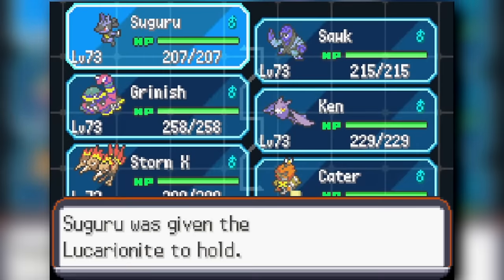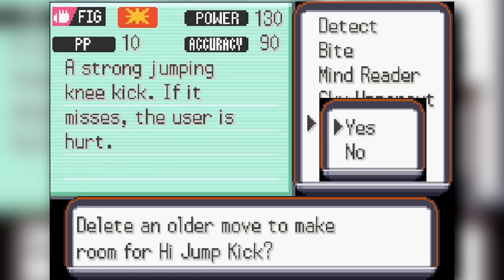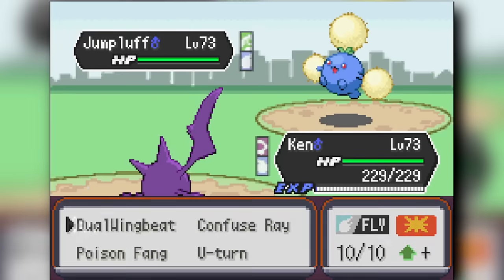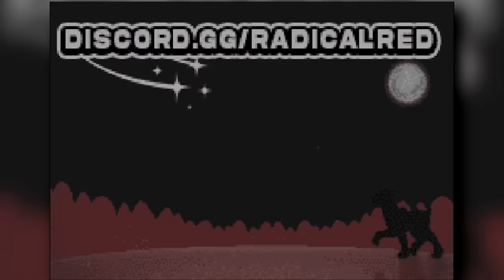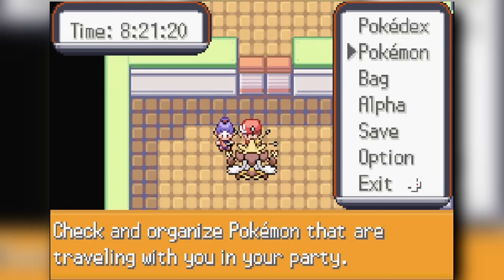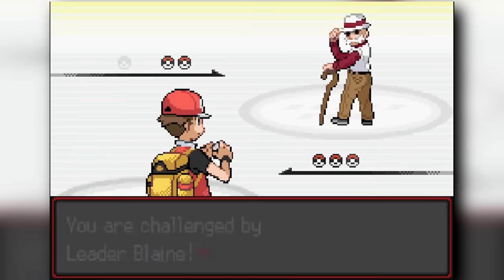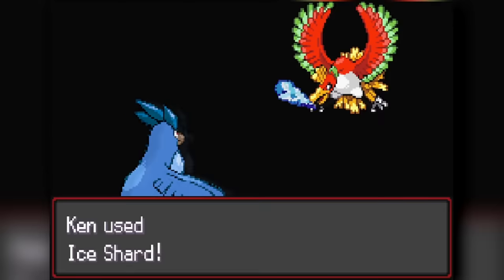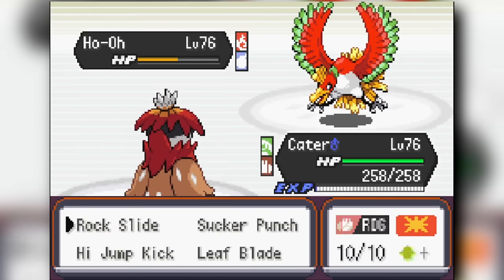After Koga we get access to the Lucario mega stone — Alakazam stays on the team but it won't be the mega anymore. We beat Pryce and get a Choice Scarf, and teach Lucario High Jump Kick — very important. We head to Cinnabar Island and face May easily. Then we tackle Blaine's gym. I lead with Articuno against his Sandy Shocks, but it turns out to be a bad idea — eventually I use Blizzard and Ice Shard to knock it out. His Ho-Oh comes out next; I go for Ice Shard but get knocked out. Excadrill comes in for Rock Slide, but gets knocked out when Ho-Oh revives in phoenix form. Decidueye uses Rock Slide to knock Ho-Oh out.